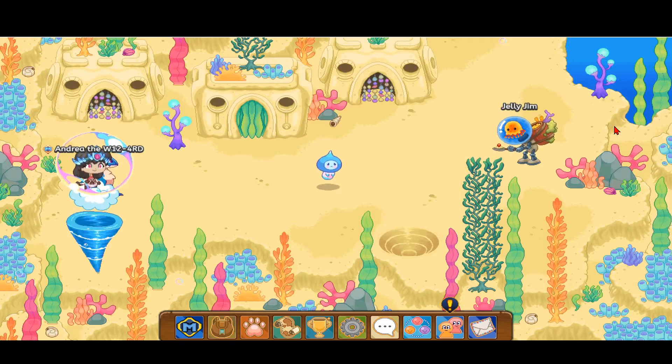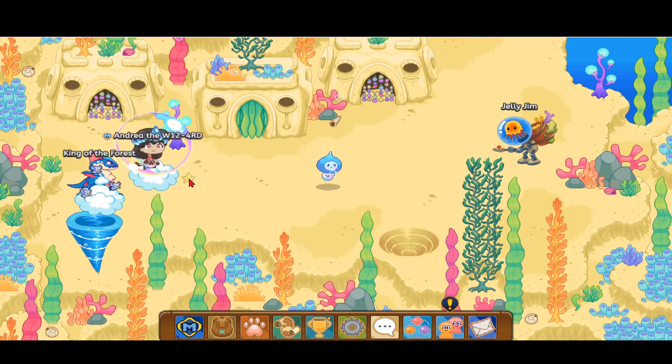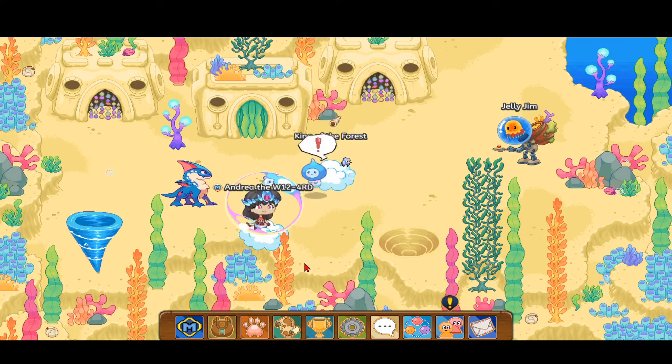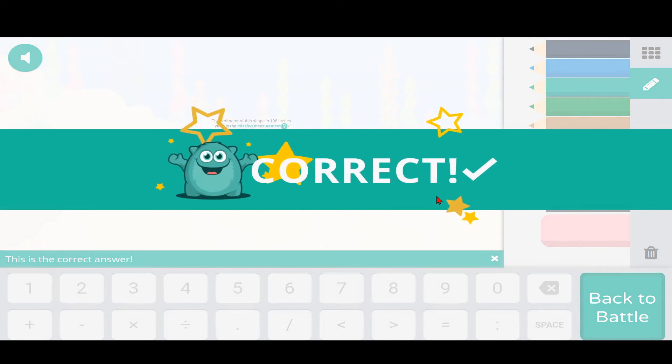The next thing you want to do is battle this pet over here. If we could try to sneak past it — nope, we have to get its attention. So I'll go ahead and battle this pet. We'll be right back.